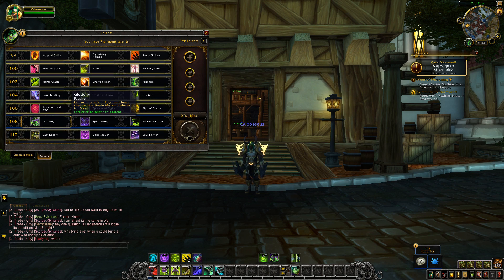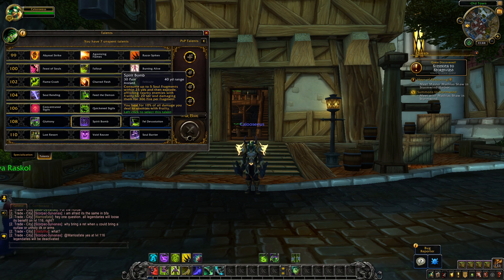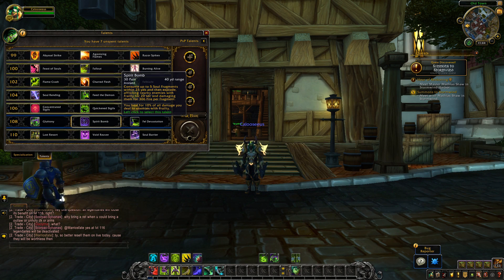The level 108 tier: Gluttony is new, and it used to be an artifact trait called Fueled by Pain. Consuming a soul fragment has a chance to activate Metamorphosis for 5 seconds. Then there's Spirit Bomb, which now costs 30 pain — on live it costs no pain. It consumes up to 5 soul fragments within 25 yards, whereas on live it consumed all soul fragments. It explodes, afflicting nearby enemies with Frailty for 20 seconds, and damages them for fire damage per fragment.